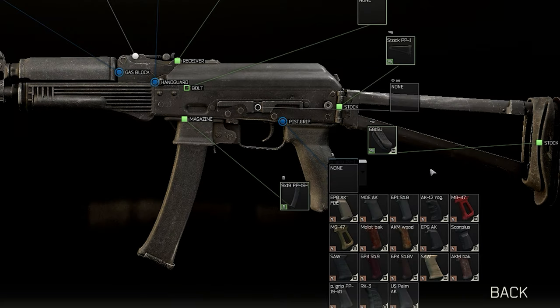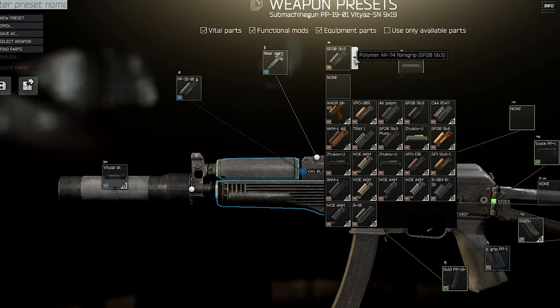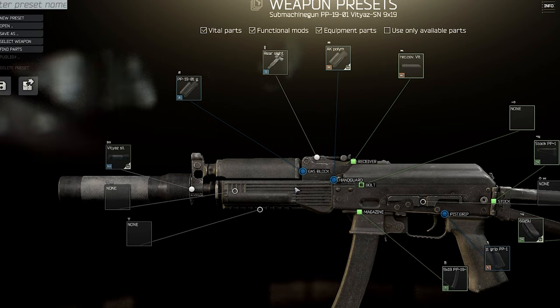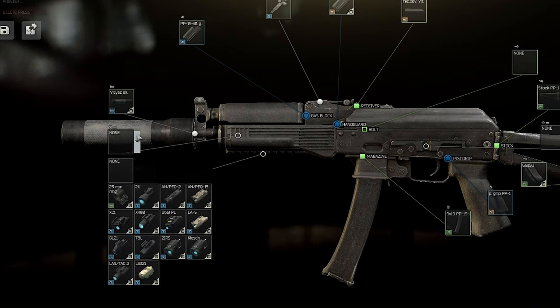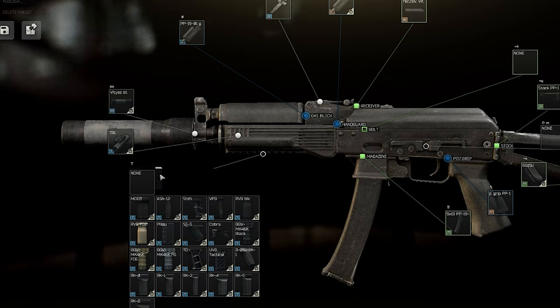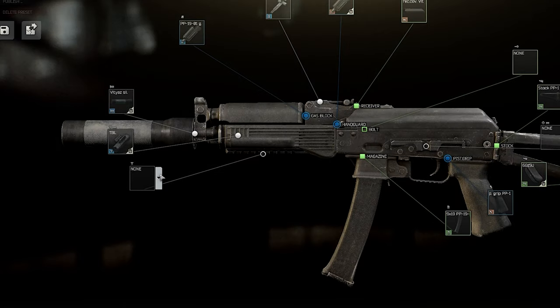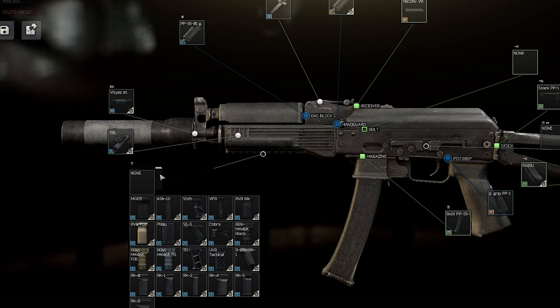The next place we can change is the handguard. There are tons of choices, but they're all pretty expensive or require special attachments. So I'd recommend going with the AK Polymer Series 4 grip as always. This allows you to add a tactical device — I personally always use the blue laser, as it makes hip firing easier and reduces the recoil pattern. In terms of grips, you do get some stats with something like the Air K4, but 10,000 for those stats? The rubber pad is better for 3,000. You can still attach a grip if you find one in raid, which happens pretty frequently.